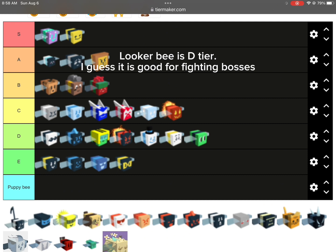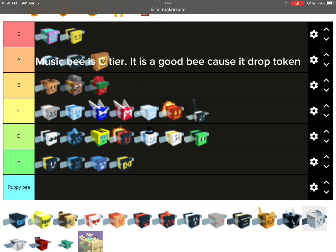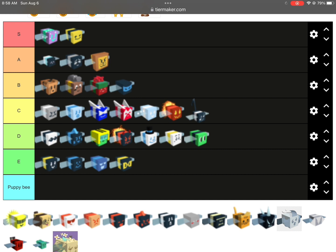Looker B is D tier. Yes, it is good for fighting bosses. Music B is C tier. It is a good B because it drops a token.